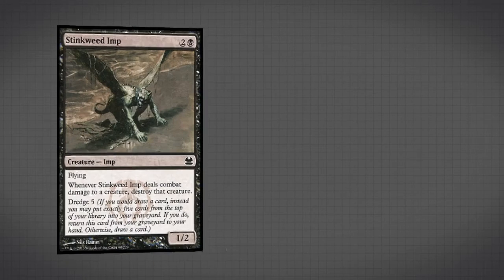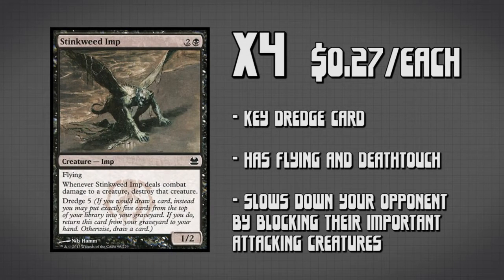Next we have four copies of Stinkweed Imp. This creature, again, is allowing us to Dredge. Also, it's flying and has Deathtouch — it doesn't literally read Deathtouch, but it has the exact same ability as Deathtouch.